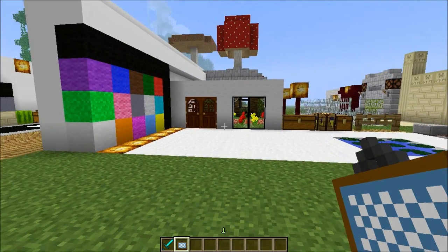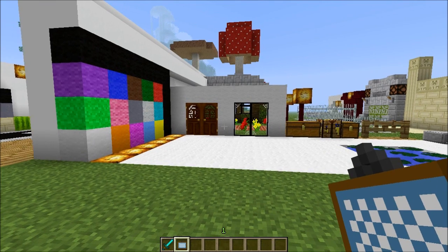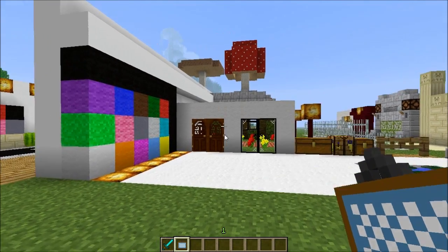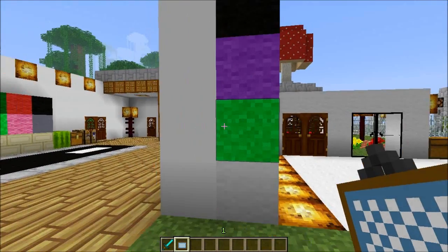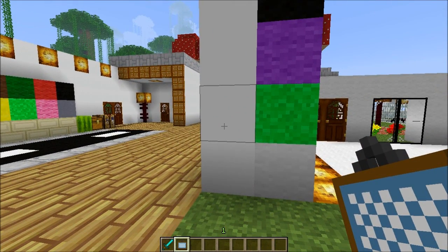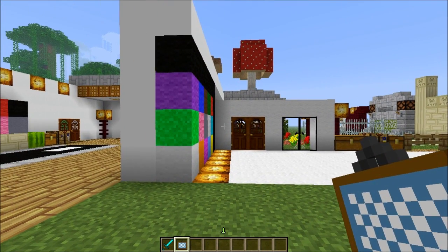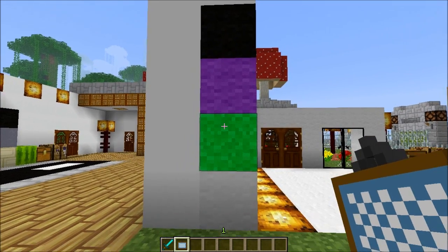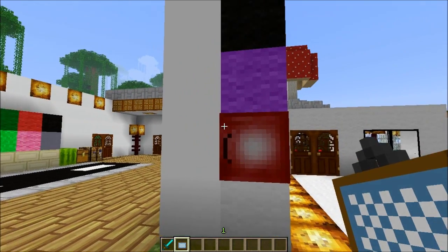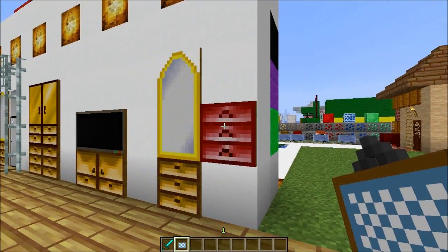With the official release of 1.5 there was a problem with applying paintings to the walls. This is the latest snapshot — 13w11a — it just came out a few minutes ago, right after the 1.5 official release, and now you can apply the paintings again.